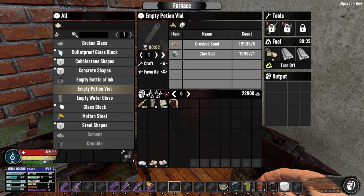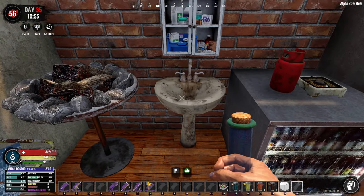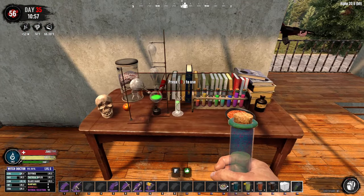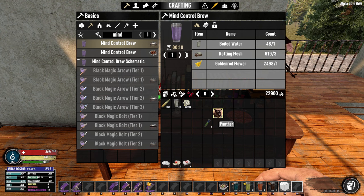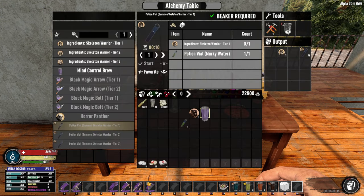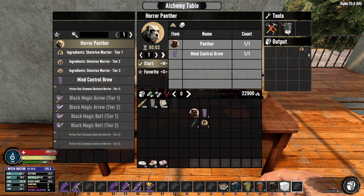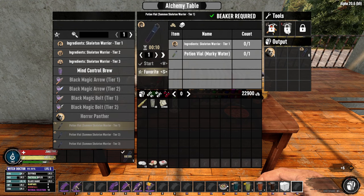Let's craft one vial. The way you fill those is to put the vial in your hands, go to a water source, and use the secondary action to fill it. Now that you've got the vial, you've got the Panther, you've got the Mind Control Brew, and you've got the ingredients — so let's do the Horror Panther. We can do the Horror Panther and one of these potions.